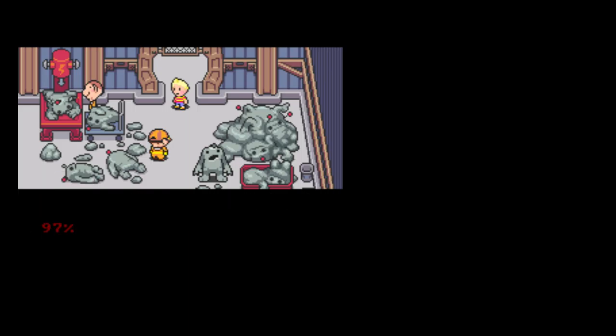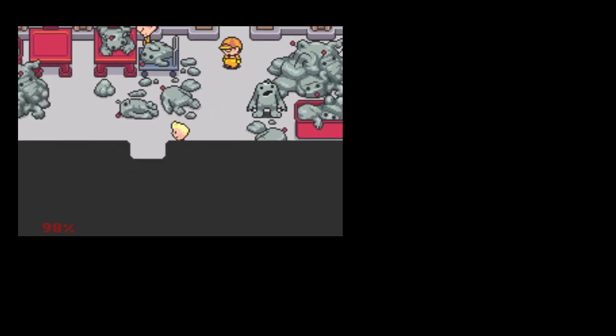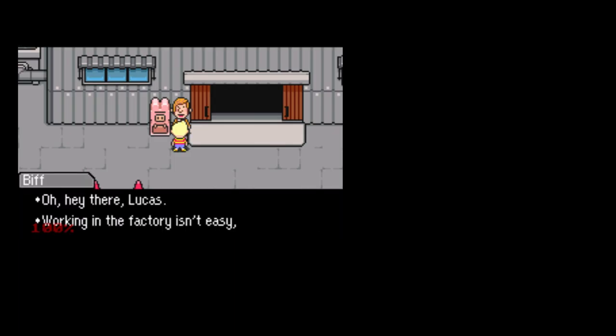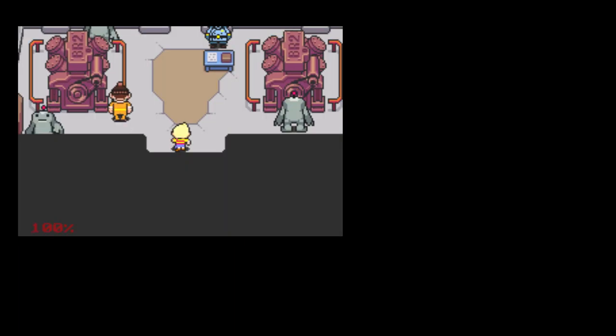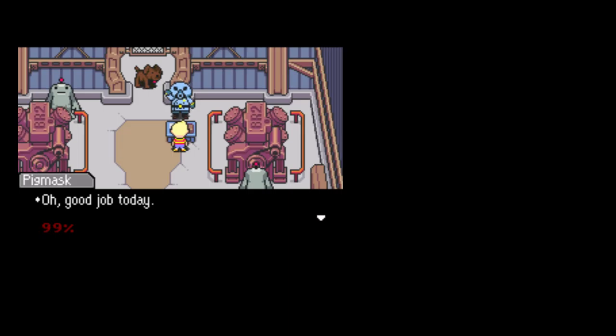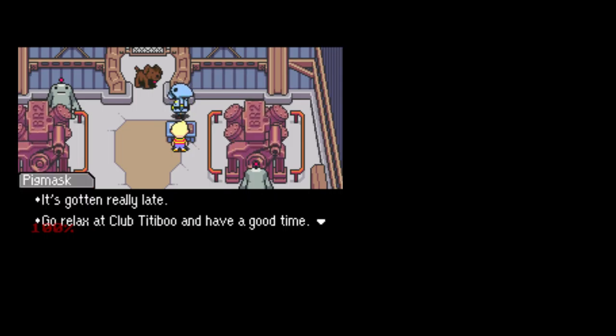Don't forget to get your pay from Mr. Brown — he's at the entrance. There's your part-time job. God, this is such a ridiculously overdramatic clip for such an underwhelming thing. Oh good job today, here's your reward for your hard day at work. Got a ticket. Here's your pay for today — 200 DP. Work every day and you can make more money. Work up a good sweat and strive for your dreams. It's gotten really late, go relax at Club TidiBoo and have a good time. Good job.